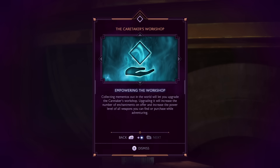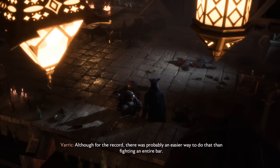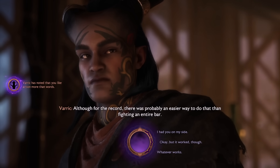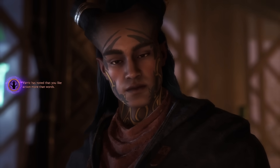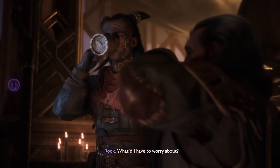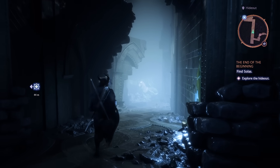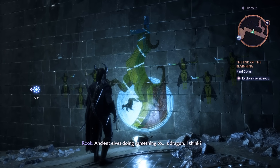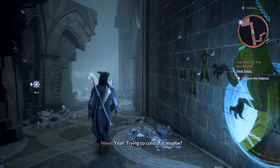Every Dragon Age game has been just as much about your companions as it has been about your character, and The Veilguard will be doubling down on the importance of your allies. Different choices you make will impact your relationships, but in this latest entry, you'll be given a lot more context for how those decisions affect your various alliances. While Solas isn't a companion this time around and is instead an antagonist in Veilguard, some elements of the Solas we know from Inquisition will still crop up in the game, such as the murals he leaves around.